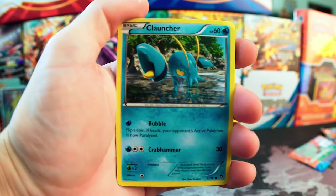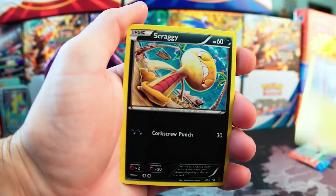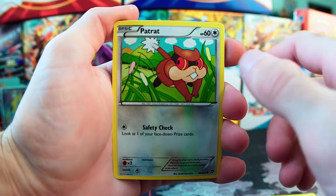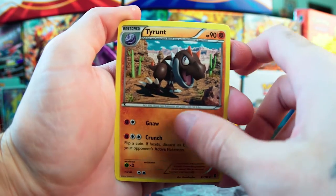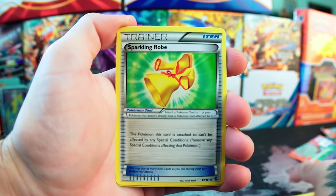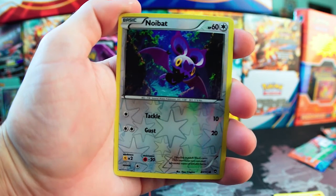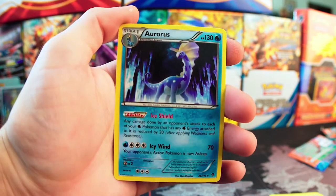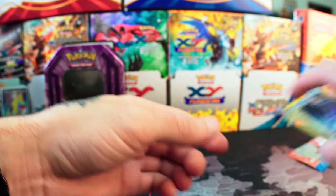Furious Fists pack: Machamp, Mienfoo, Roggenrola, Eevee, Patrat, Klefki — look at that little guy — Sparkling Robe, Noibat, Reverse Holo Noibat, and Aurorus as the rare non-holo. So nothing good out of that Furious Fists pack.